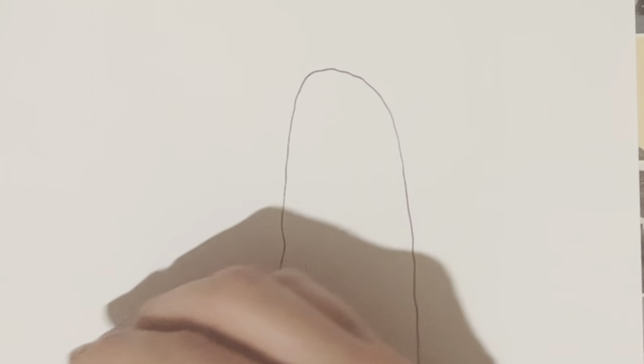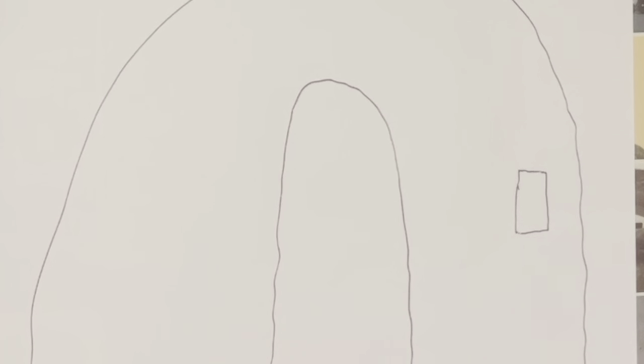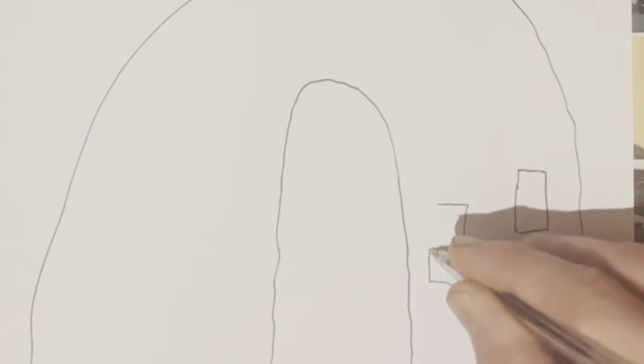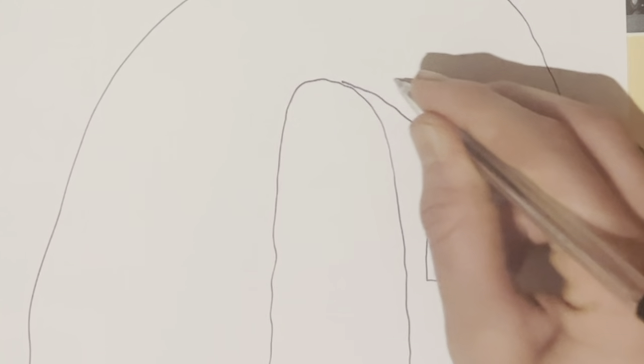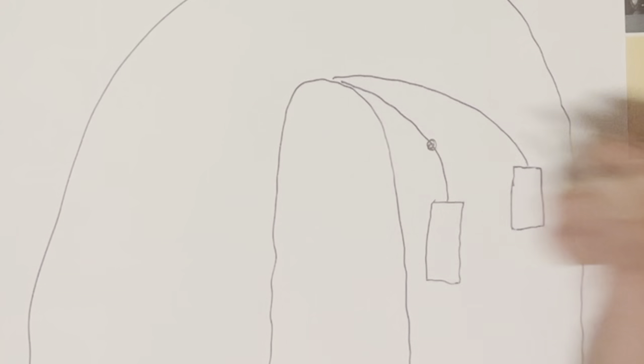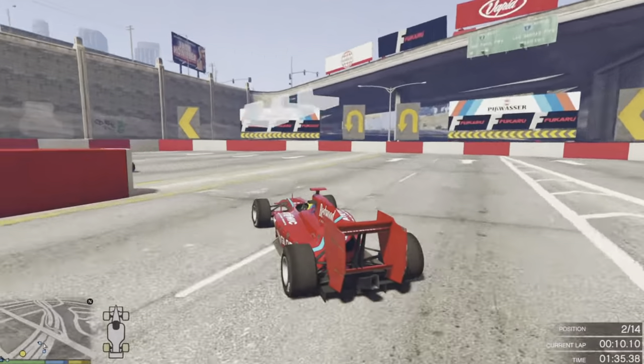Excuse the hideous drawing — I'm not an artist — but what I'm drawing here is an example of a simple overtake. You've been following a car down the straight, got in the slipstream, and you are now pulling alongside that person. Taking from real life rules from when I was racing myself: if you are more than half a car length alongside the driver you're trying to overtake, that is your corner. But if you're trying to make a lunge from all the way back at the last minute, your best thing to do is pull back and retry at the next available opportunity, because you're not only putting your car at risk — you're putting their car at risk if they don't see you until the last minute and you have a crash.